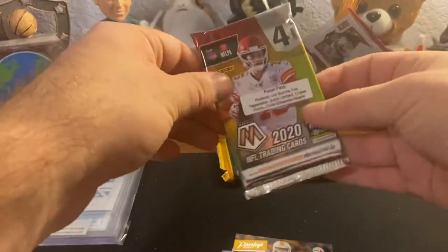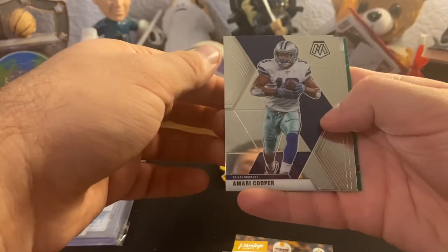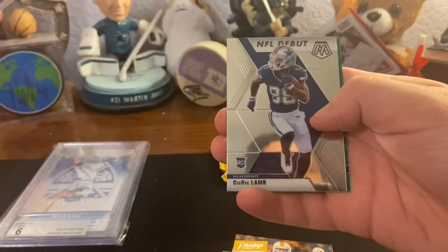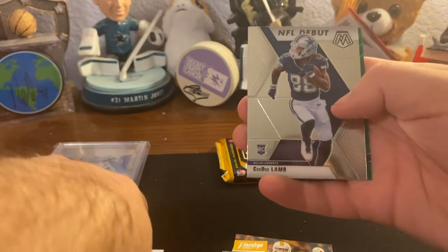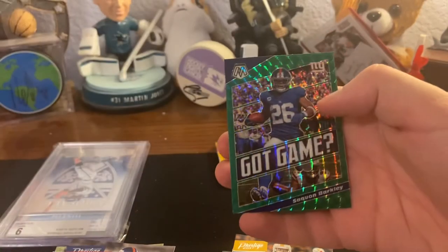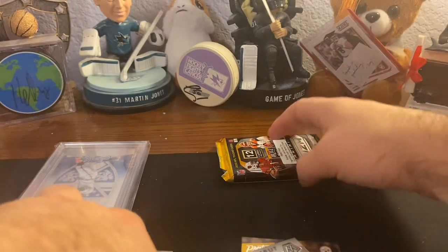We got a blaster pack of Mosaic. We got a green parallel, we got Cooper, Vic, CeeDee Lamb debut - already starting out strong - and a Got Game Saquon. Last pack here, Prism, and then we get to our final part.